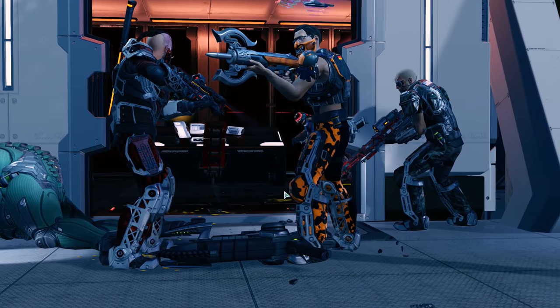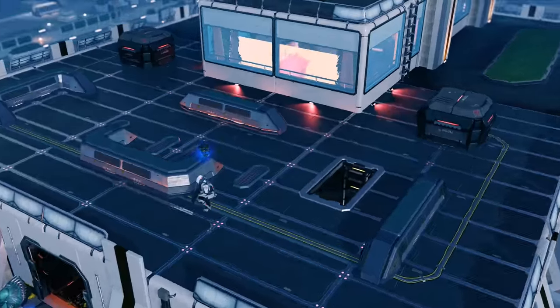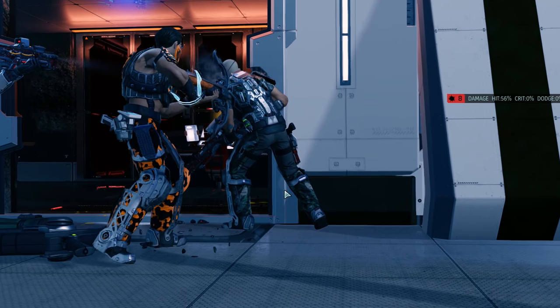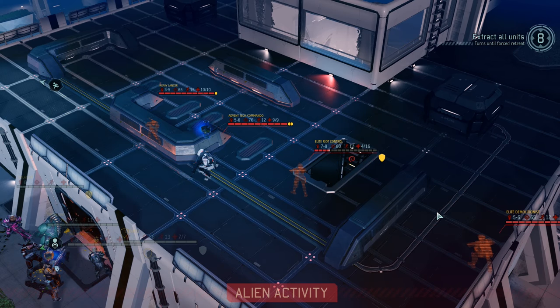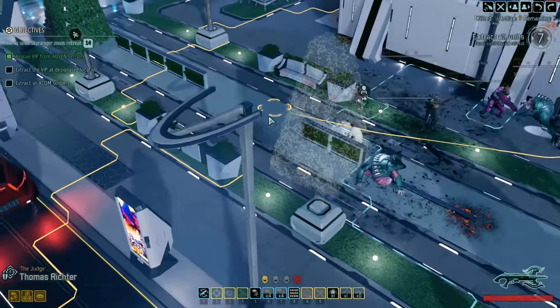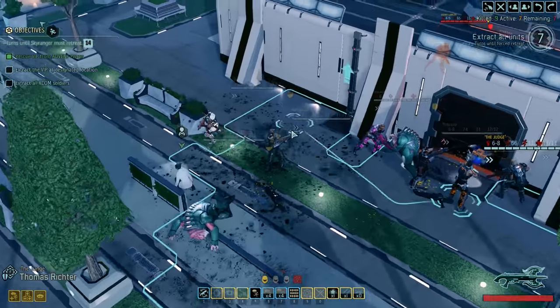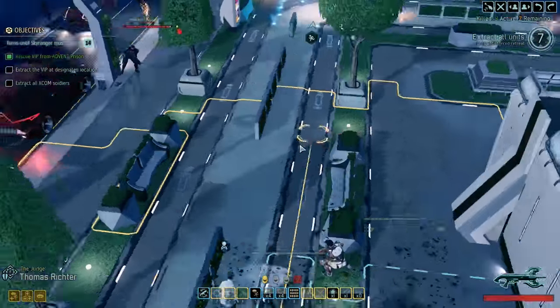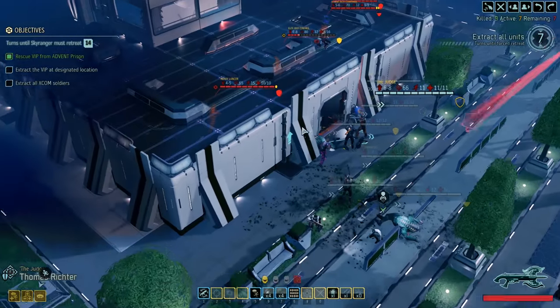Seven enemies? One more shot — come on, Thomas. Eight damage. I think we killed whatever that was. No, we did not — it was Riot Control with 16 health, that is a lot of health. Demolition is Riot Control — he's stunned now. So he's basically as good as dead. We definitely can't get out on this turn; we'll have to kill at least some of these guys. Thomas has a flashbang grenade, but let's just fight them properly.